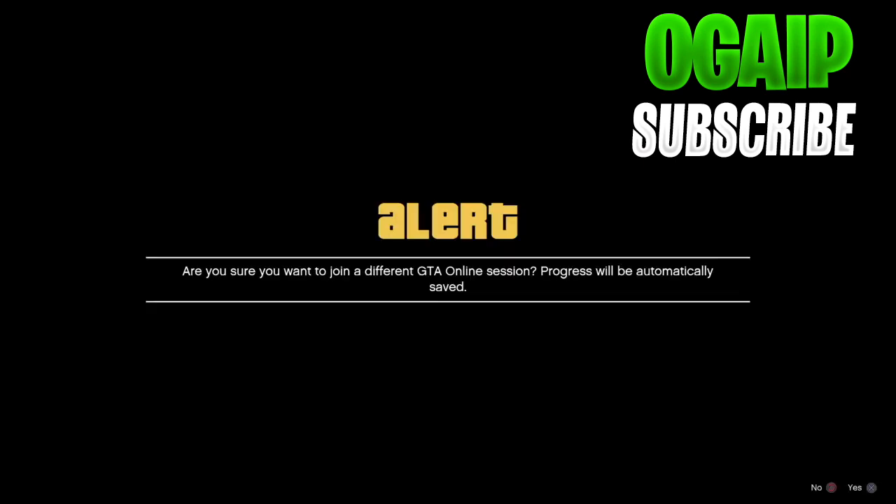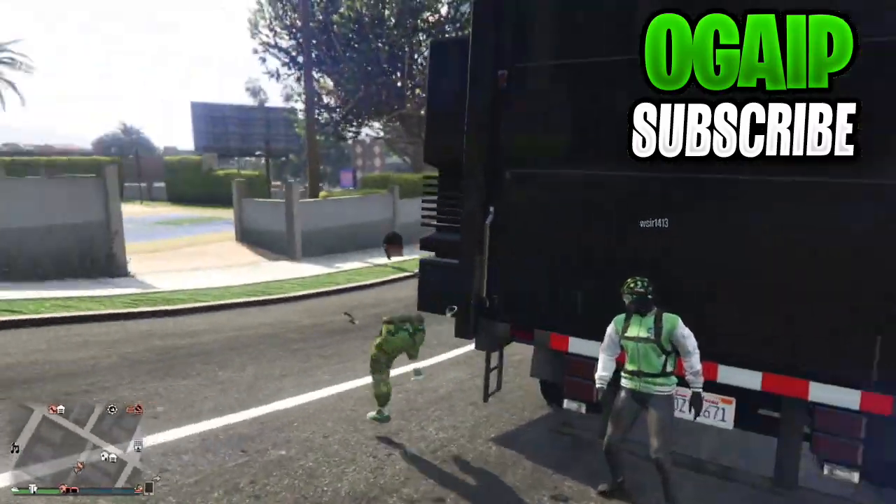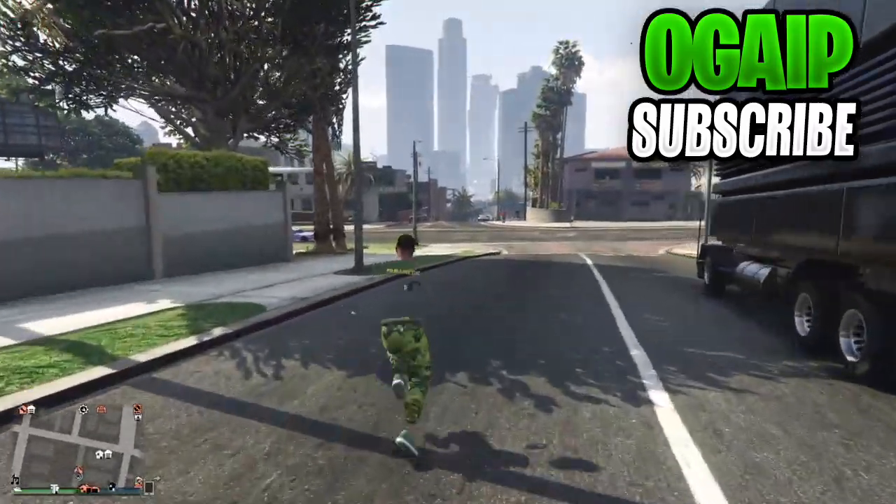Since we're in free aim and most people play in aim assisted, join someone on your friends list. From here, you're going to accept the first alert, decline the second, and then after that you're just going to hop in the car that your friend's giving you. And yep, you've hit the glitch first try just like that.